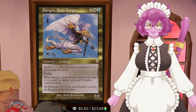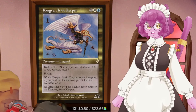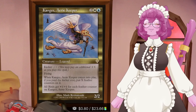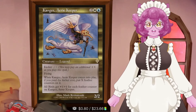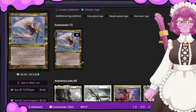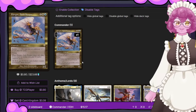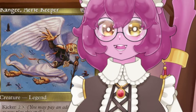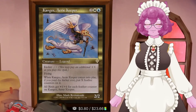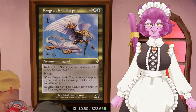That is Kangy Aerie Keeper. This is a bad commander and we are trying to make it good within the $15 restriction. The entire decklist is available under the video and we managed to get the entire deck to $15.17, with 80 cents of that being just Kangy himself. You could pay $23 for a foil version of Kangy, or just take a marker and scribble over it to make it look kind of foil from a squinty-eye distance.